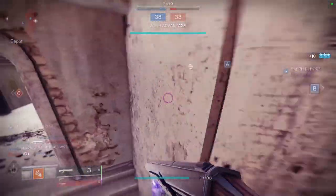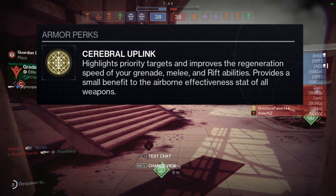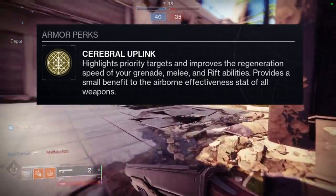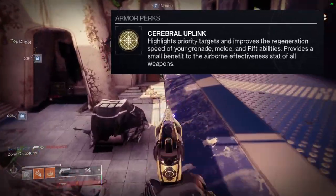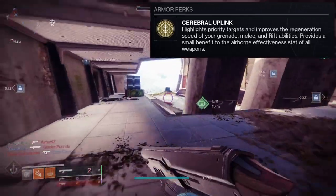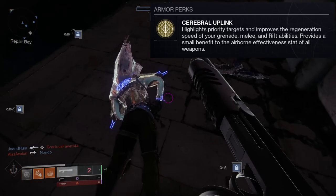So let's look at what the exotic does. The perk is Cerebral Uplink: it highlights priority targets and improves the regeneration speed of your grenade, melee, and rift abilities, and provides a small benefit to the airborne effectiveness stat of all weapons. This exotic isn't used a lot, at least not that I see, but it's really good — the ability regen is significant, and priority targets get a red outer glow.